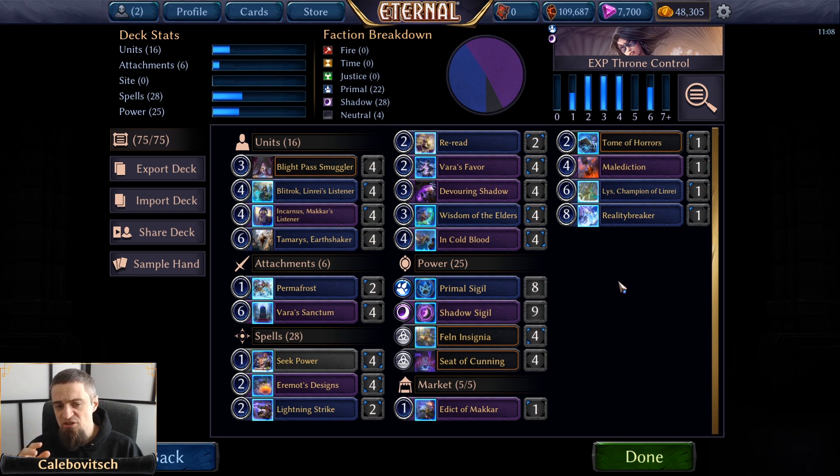This is the initial theory behind the deck: you're playing for card advantage, trying to use Eremoth's Design and Malediction as at least two-for-ones, using and reusing Devouring Shadows and In Cold Bloods to kill opposing units, and you have access to some board sweeps — not for flyers with Varus Sanctum and Tamaris, unfortunately. You have a lot of lifesteal with those Varus Sanctums. Now let's get to several games and afterwards I'll do some final thoughts on what can be changed.